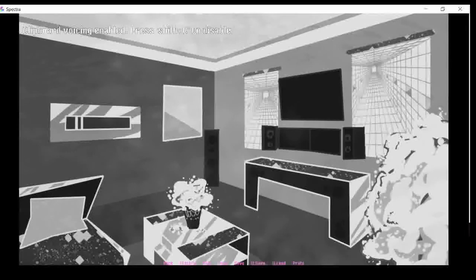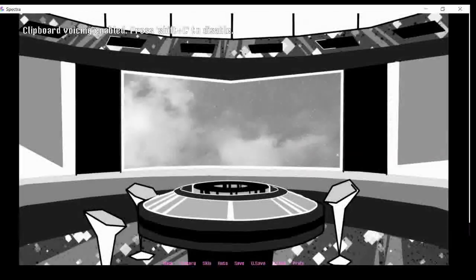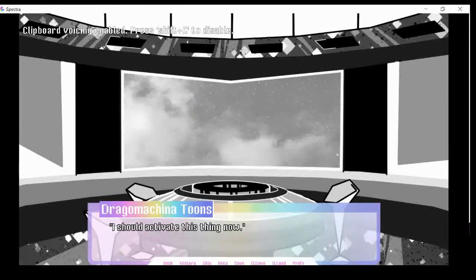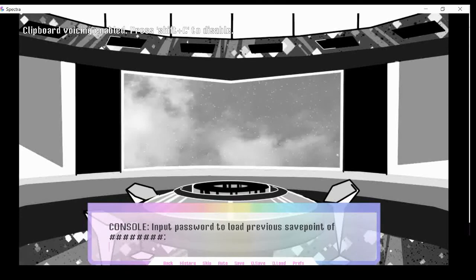You might be hearing my clicking. So we go to the control room. And I have what we need on my phone here. Just gotta pull up my notes. Alright, we got this. Activate the console — I should activate this thing now. Input the password. The password is 37368. And it basically just has you go on those little hints.